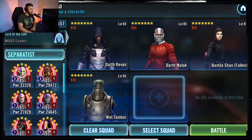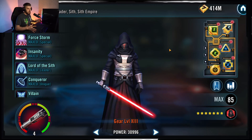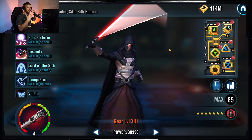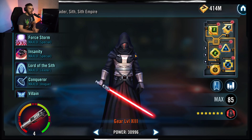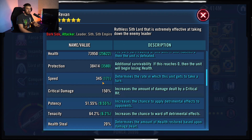For the undersized squad, we're using Darth Revan, Darth Malak, Basti, Scion, and Wat Tambor. For Darth Revan's speed: the enemy Vader at Tier 7 is at exactly 330 speed. At 331 I was going first consistently. Get Revan as close to or above 331 as possible — I got mine to 341-345 speed. It's not the end of the world if you can't beat 330, but get him as quick as possible.